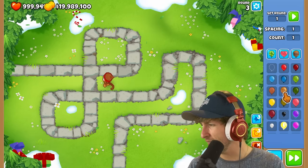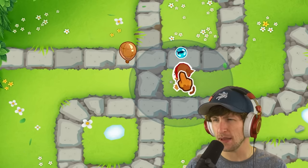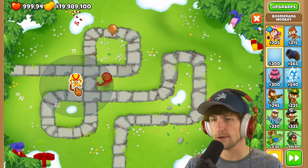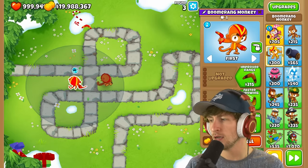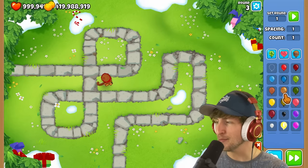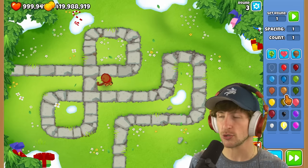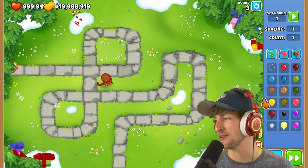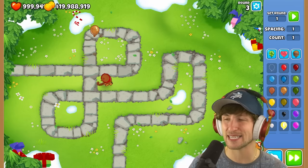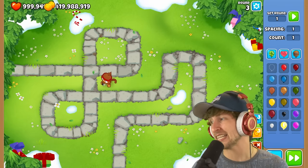Next up looks like some kind of metallic balloon — an orange metal balloon, and it does classify as that. It's a lead balloon that is super weak, it has no children balloon whatsoever, and it instantly pops with one shot. It's like a rusted balloon — a rusted lead balloon. It still has lead properties but it's really weak, super easy to deal with as long as you have anything that pops lead.